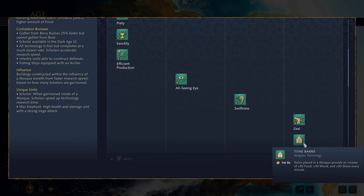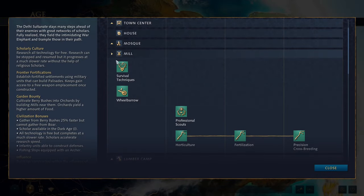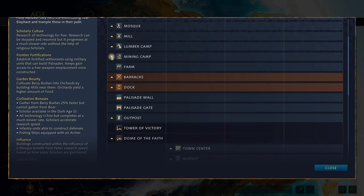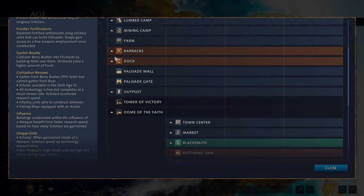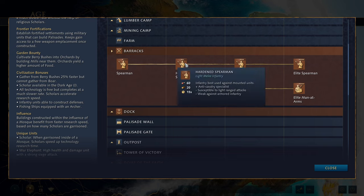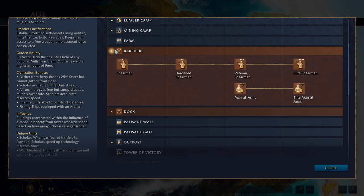You get tithe barns as usual. You get access to the mill with its usual upgrades, the same with the lumber camp and the mining camp — nothing special there. Obviously access to the farm. At the barracks you get access to spearmen in the Dark Age and feudal age, and men-at-arms in the castle age.